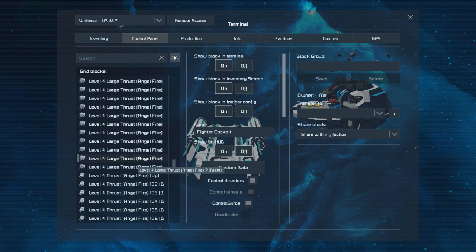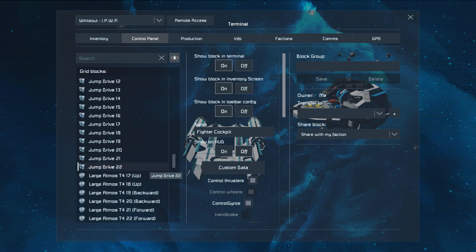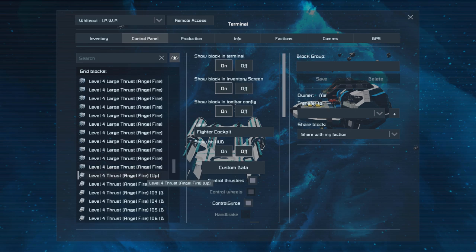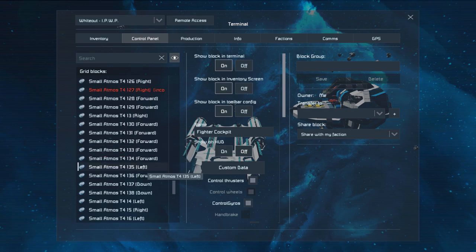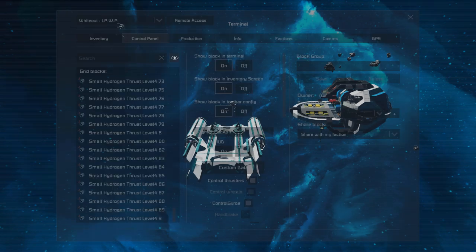Good lord — so many gyroscopes. We also have hydrogen tanks, jump drives — which I didn't spot on the exterior — large atmospheric thrusters, large hydrogen thrusters, large ion thrusters, missile turrets, O2, small atmospheric thrusters, small batteries, and small hydrogen. That covers the full control panel.